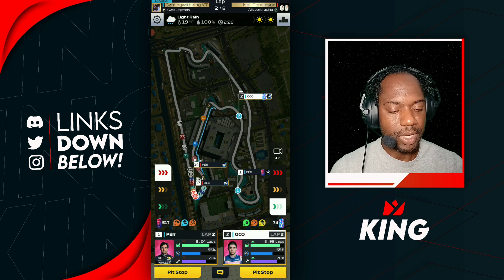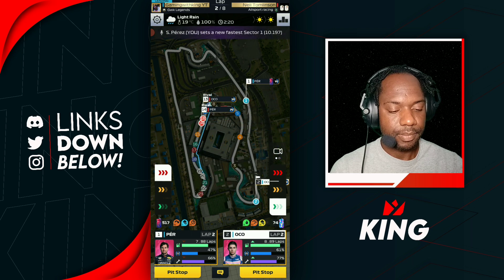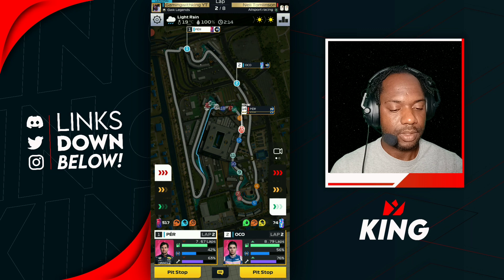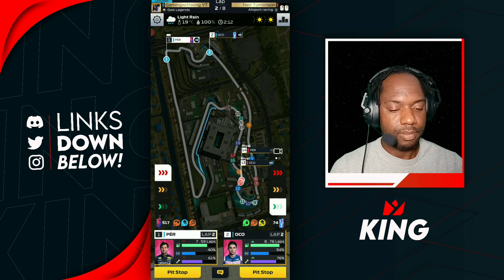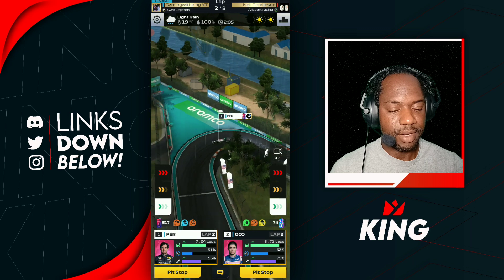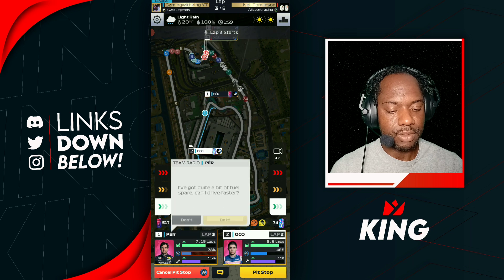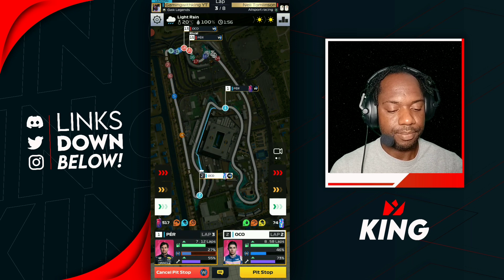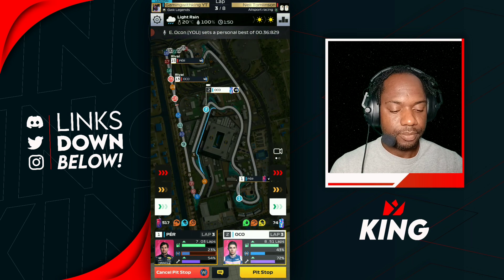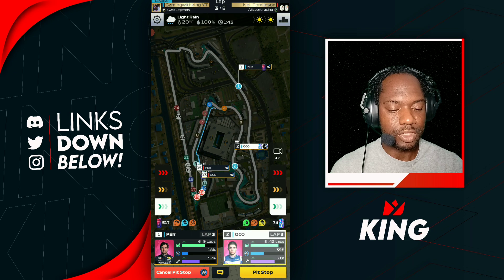We want to try and do four laps with Ocon and three with Perez. Going into Perez's final lap, I think I'm gonna have to slow him down to get that final lap complete. Then we're gonna take a pit stop with no servicing because we're gonna have to do two pit stops with Perez. For Ocon, we possibly still do a two-stop strategy as the track is gonna dry out.